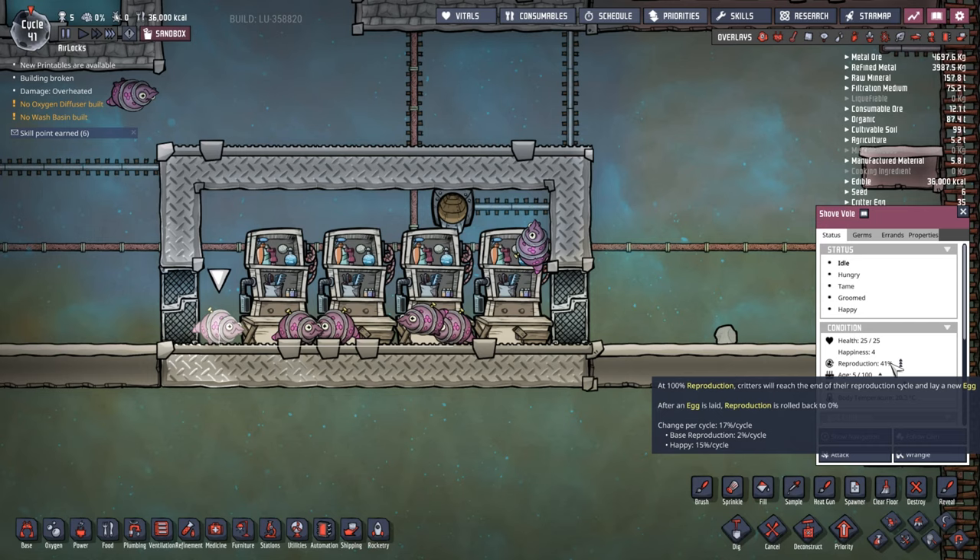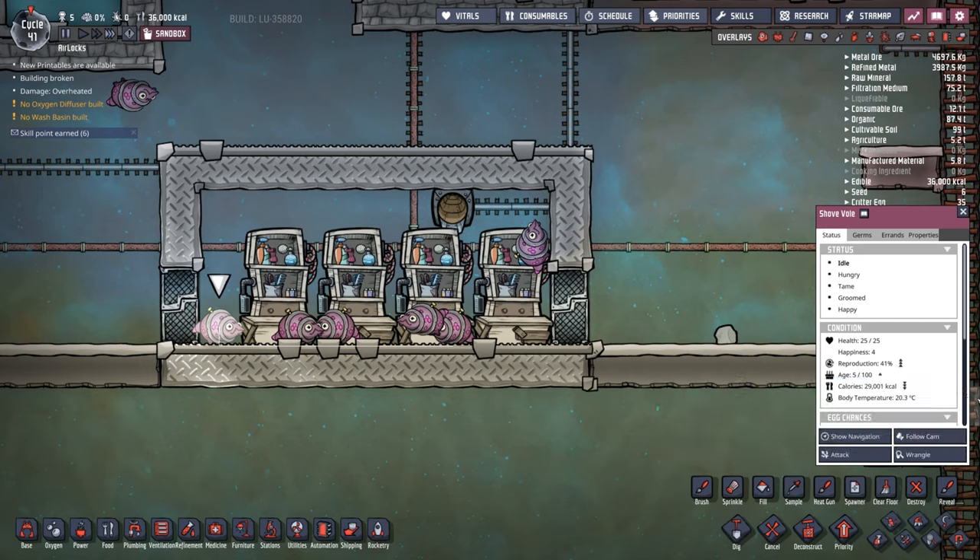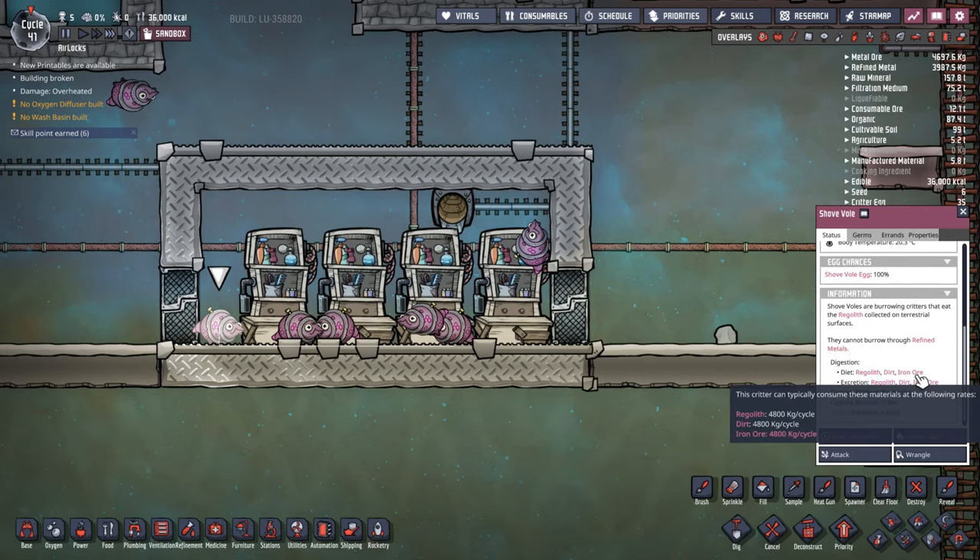That is enough to continue the species, but it's not enough to breed their numbers up. If you wish to breed them, you need to really be aware that every single cycle they're going to want to eat 4,800 kilograms of regolith, dirt, or iron ore.